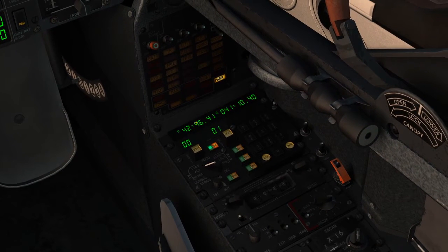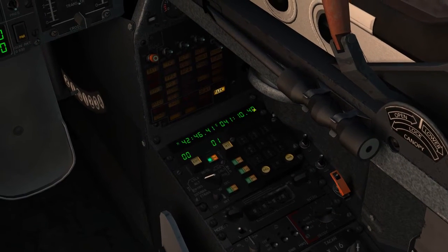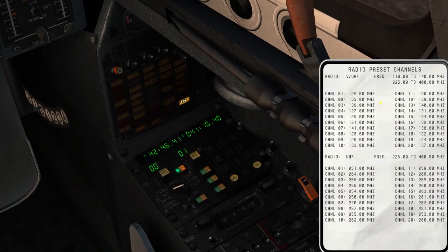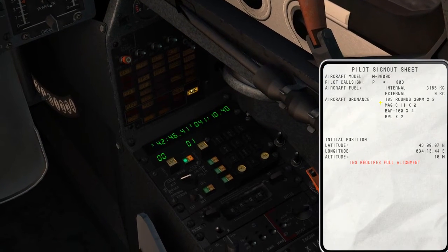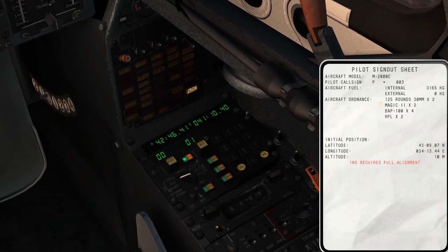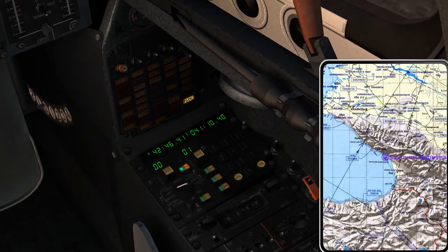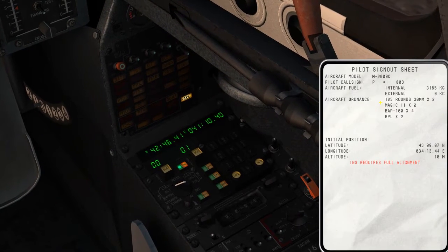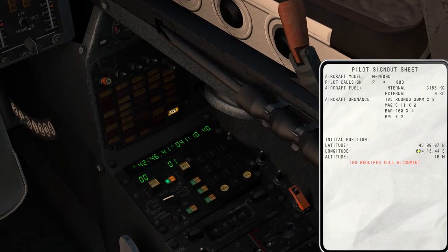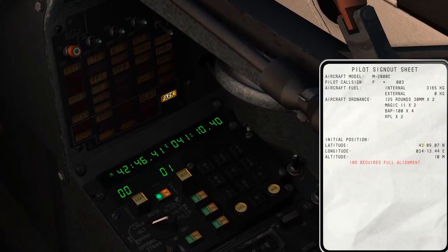We've got coordinates in here, and these coordinates are probably not going to be correct. There is a setting in the options for the Mirage that allows you to pretty much skip all this, where it's all done for you. But we'll look and see exactly how this is done. In the kneeboard, you'll see we've got our initial position, and this is the position I'm at right now. So I need to input these numbers.